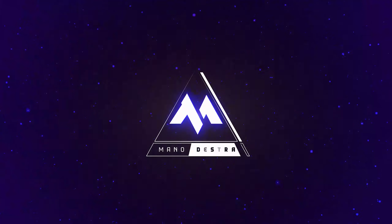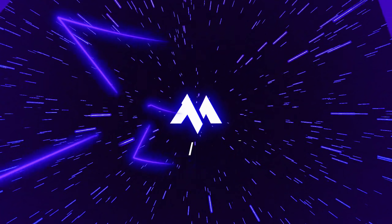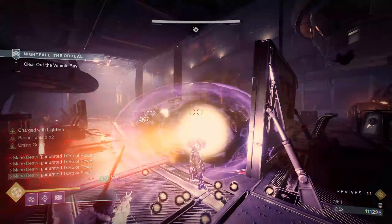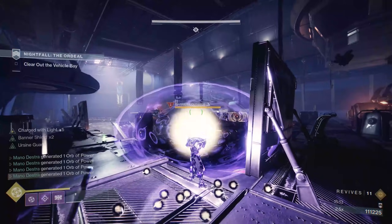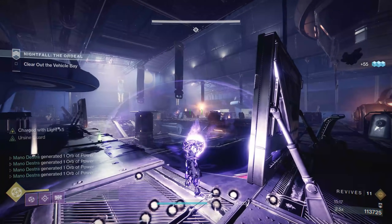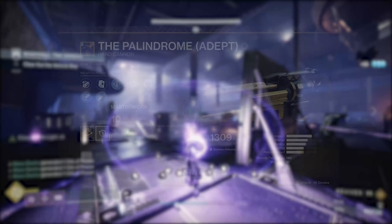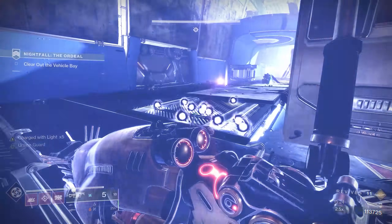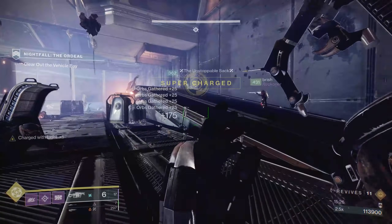Hey everyone, Mano back here with another Destiny 2 strategy guide. How good is a cheese if you can't use it? I've seen a lot of interest in Proving Ground Grandmaster Nightfall glitches, and that is understandable because the Adept Palindrome is offered this week, which is a highly coveted weapon. In addition, double drops are up this week, so we have a chance to get lots of different rolls.